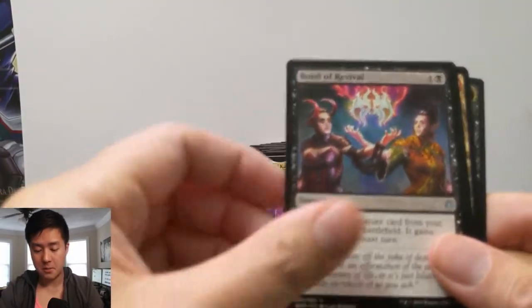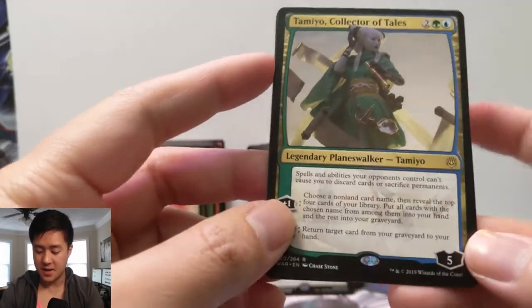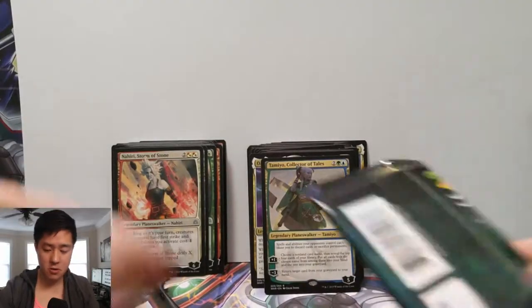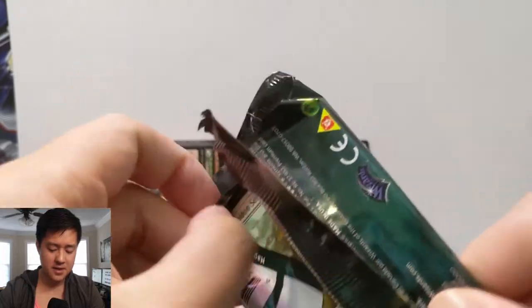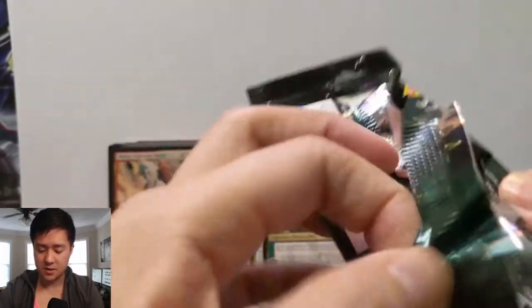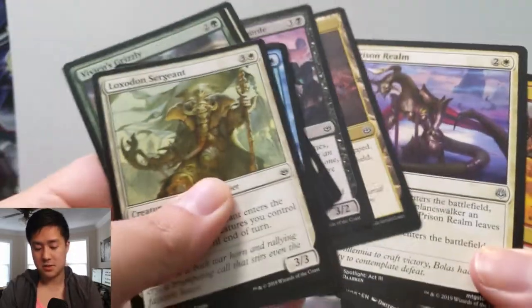Bond of Flourishing, Bond of Revival — nice — Tamiyo, Collector of Tales. I really like this card; feel like it goes really well with things like Scry or Brainstorm. I wonder if this will even be relevant in Legacy where you have things like Sensei's Divining Top and obviously Brainstorm — easy mana-efficient card draw. Feel like it'd be hard to top Jace and you need green, but I just feel like she is really strong.